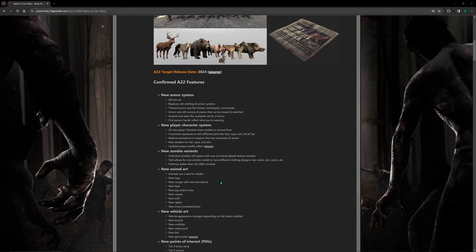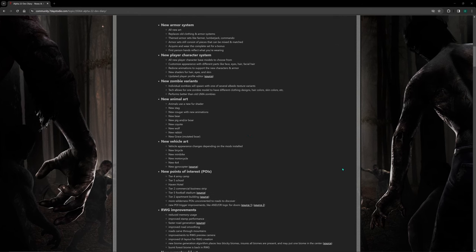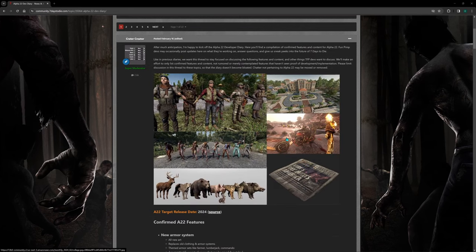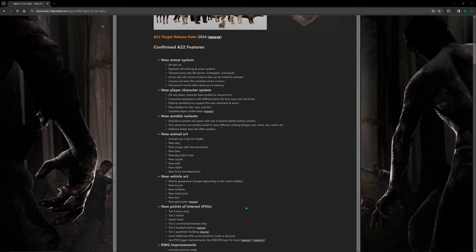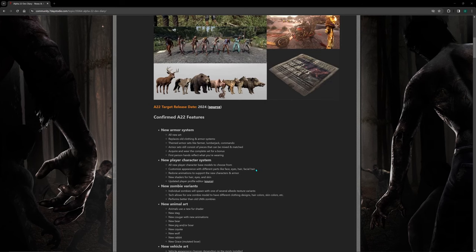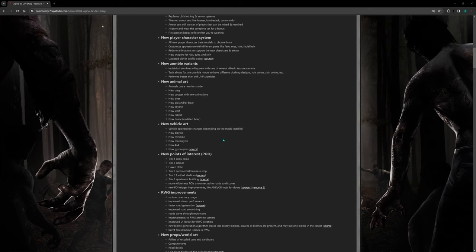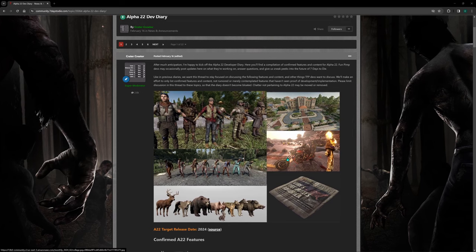New vehicle art: vehicle appearance changes depending on the mods installed — that's cool. New bicycle, new mini bike, new motorcycle, new 4x4, new gyrocopter. So the motorcycle isn't a brand new model — it's the old one reworked. I was hoping they'd add more vehicles to the game. I mean, you can get mods for that, but I don't see why I should have to install mods just to get new vehicles. Anyway, I hope the new models look great — the motorcycle looks quite nice, to be honest.